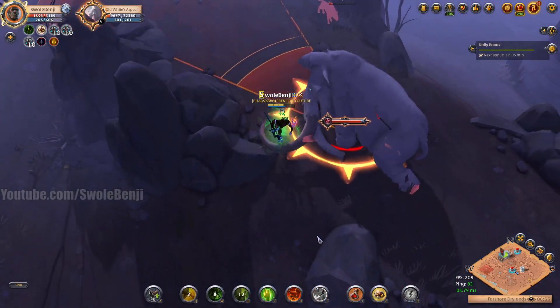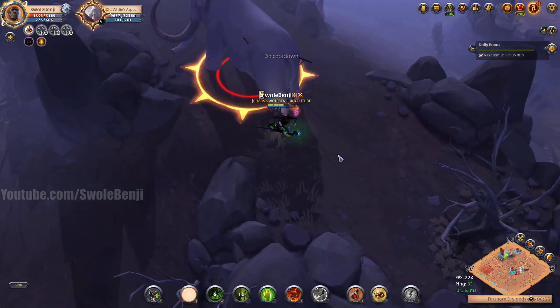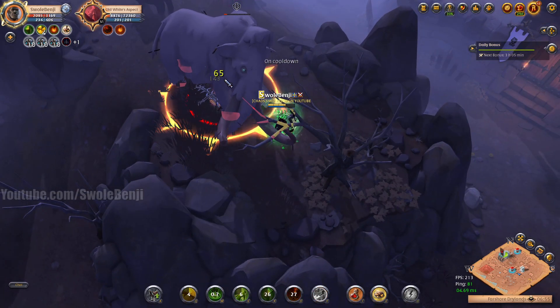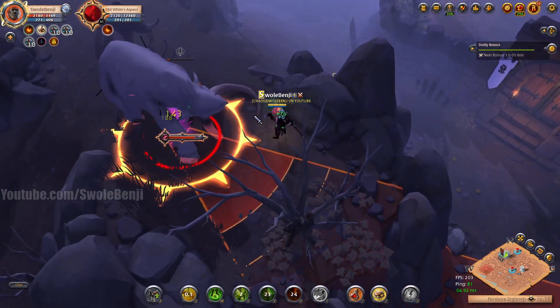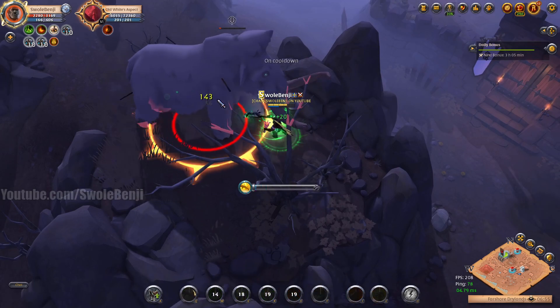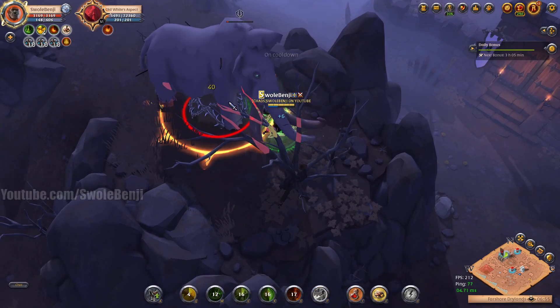Oh no, is he gonna knock me into the rhino? It's fine, we're fine. We're gonna use the animal skinning poison on our armor to deal extra damage. We should finish him here. I'm surprised that rhino didn't aggro — I guess the rhino was upset with the mammoth.